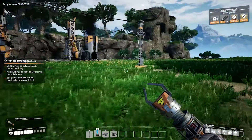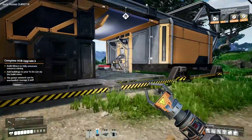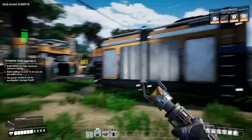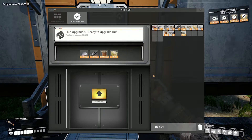Hey guys, welcome back to episode number three of Satisfactory Early Release. We're gonna get ready to do our hub upgrade number five. I just got done changing this over from plates to pipes and we are going to put them in here. We should be ready to go — all right, here we go, you guys ready?